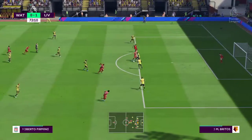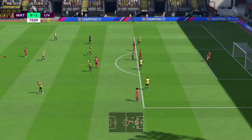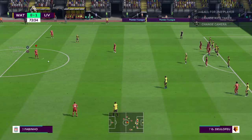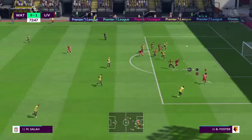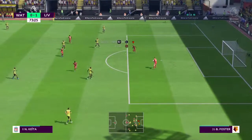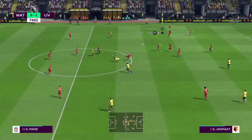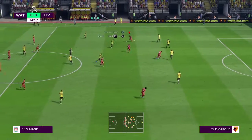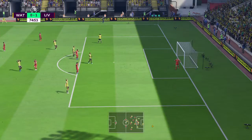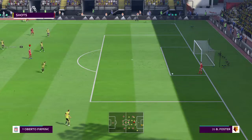An advantage for Liverpool. Referee has pointed for a free kick here. Easy work for the keeper. Now Sadio Mane. Tried his luck. Well, he got the power. From that range, that was pretty good, but not the accuracy. Yeah, if you try from that distance, you've got to do a better job than that.